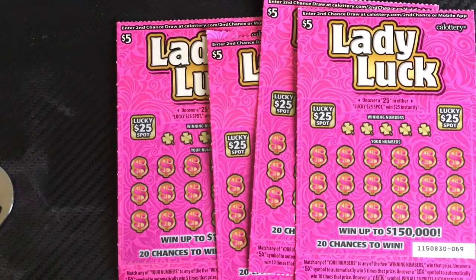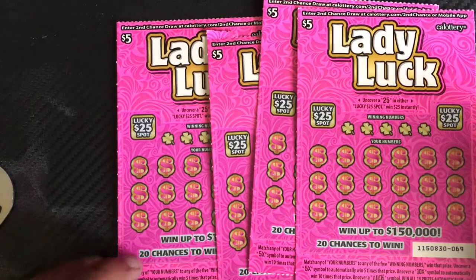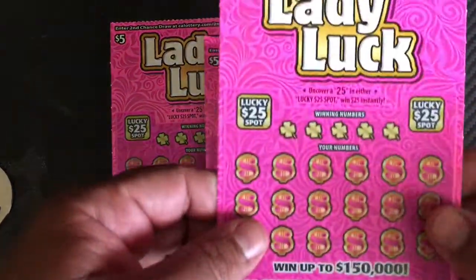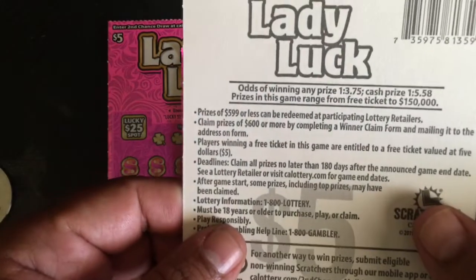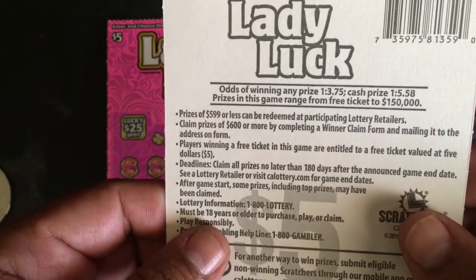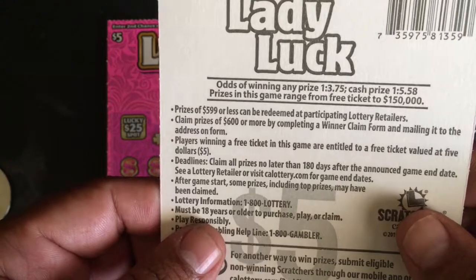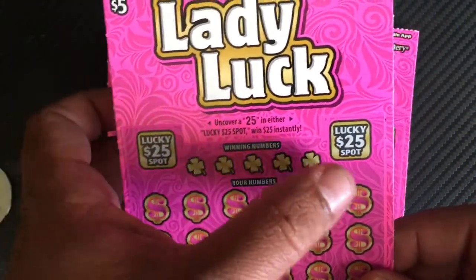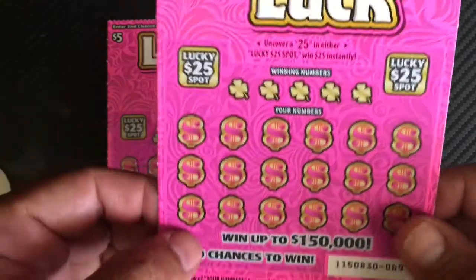Hey guys, Scratching Lotto again here. I have a four-pack of Lady Luck $5 scratchers. Odds on this ticket are: any price 1 in 3.7, cash price 1 in 5.5, and lucky spots — scratch 25, there automatically win.